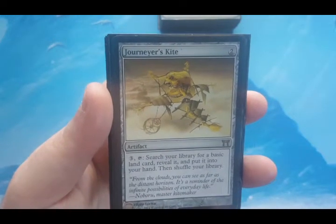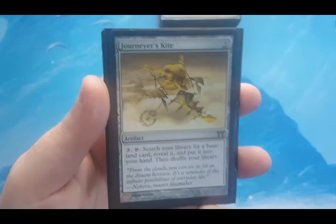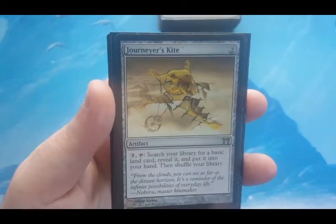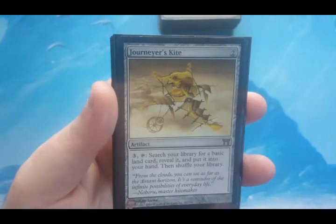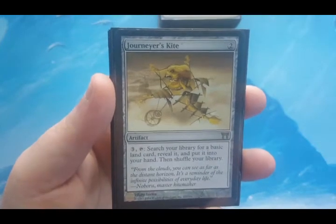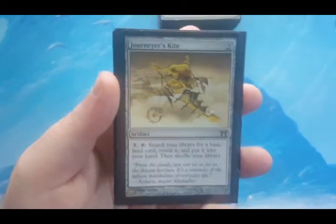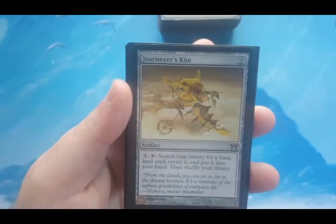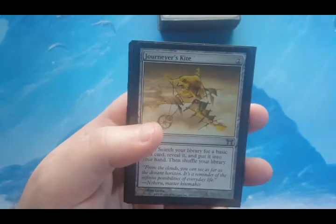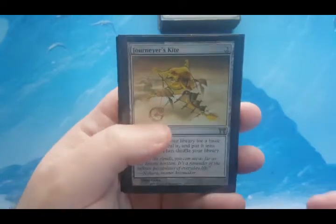It works better in a multi-colored deck because it can go get the color you need, but for the purposes of my mono-color decks I like to thin out the basics. You can't just throw green into a mono-black deck and get lands freely, so Journeyer's Kite fills a lot of roles there.